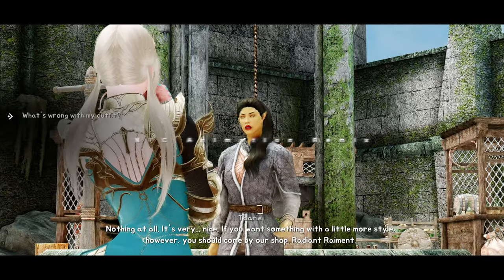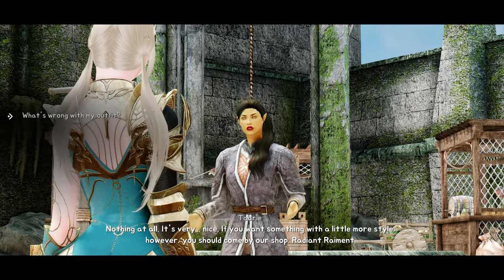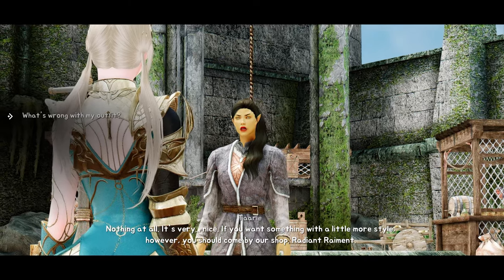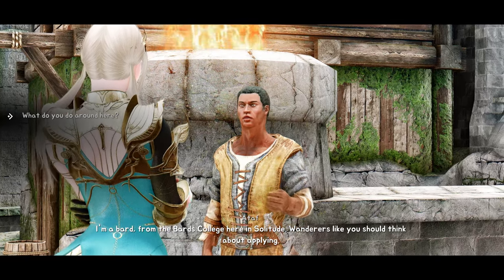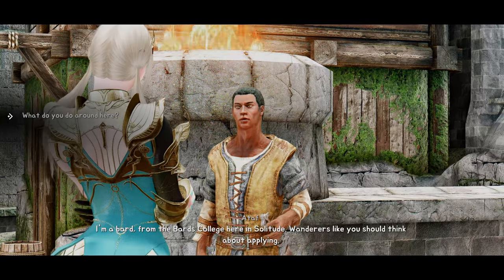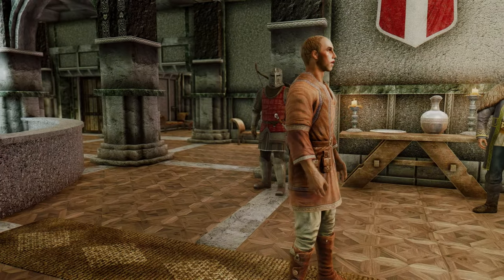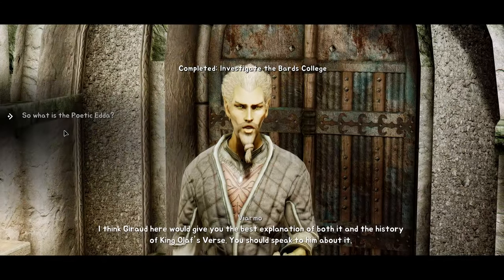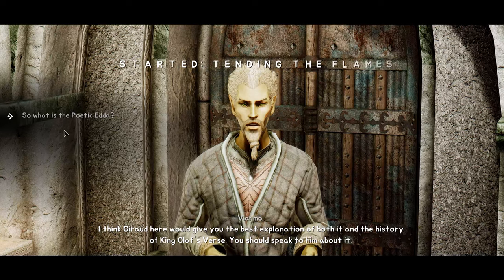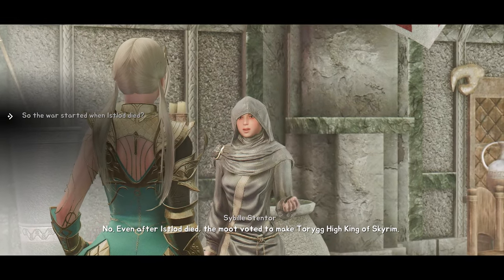Now let's talk about NPC Animation Remix, a mod that's great to use alongside Gesture Animation Remix. NPC Animation Remix adds 22 new idle animations that trigger based on appropriate conditions, such as location and situation, to make NPCs act more naturally. This mod is perfect for those who want to enhance their gameplay experience by adding more variety and personality to NPCs. It uses the Dynamic Animation Replacer framework to ensure compatibility with other mods, so you don't have to worry about conflicts.